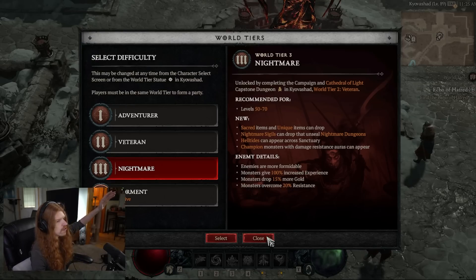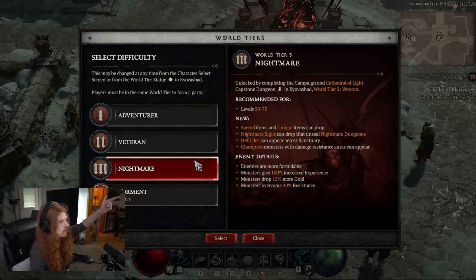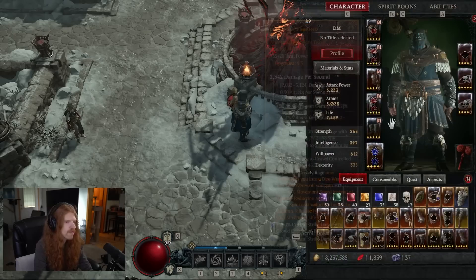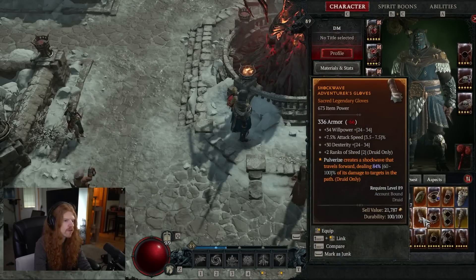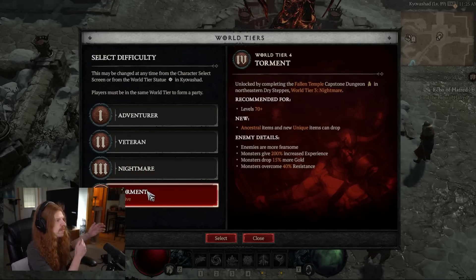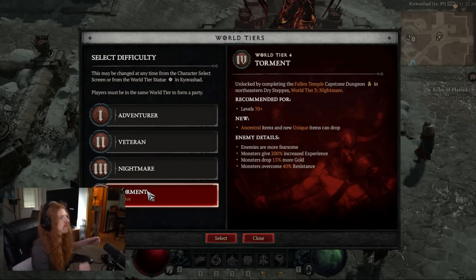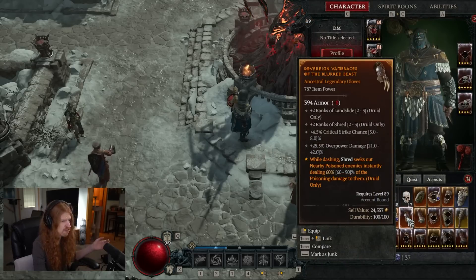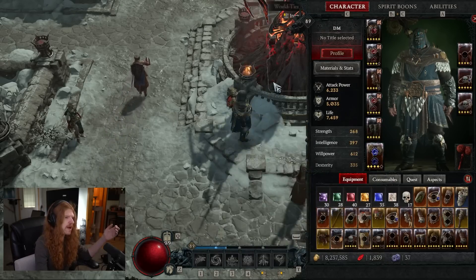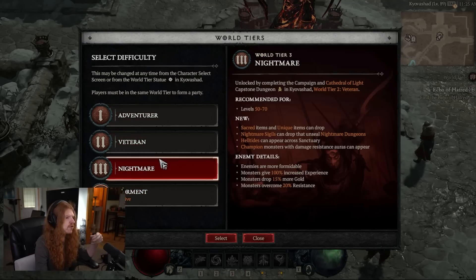The reason these world tiers are so important is you only have normal gear in tiers one and two, and sacred gear only starts in world tier three — so you get a whole tier-up in gear which factually gives you stronger secondary stats. Then beating the world tier three capstone dungeon unlocks world tier four with ancestral gear, which will be even stronger. This applies to rare items as well. So pushing world tiers is how you make your character stronger.